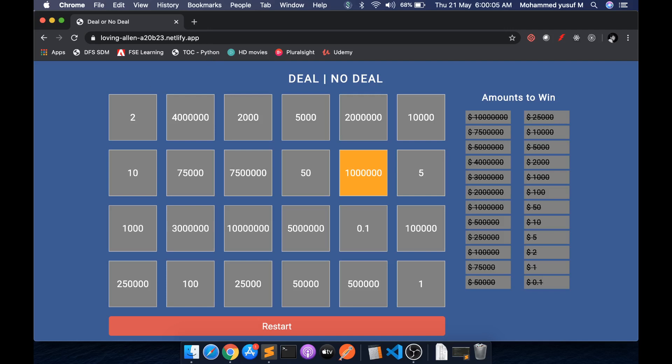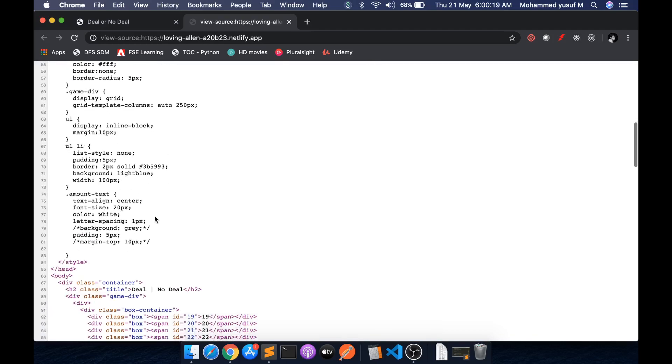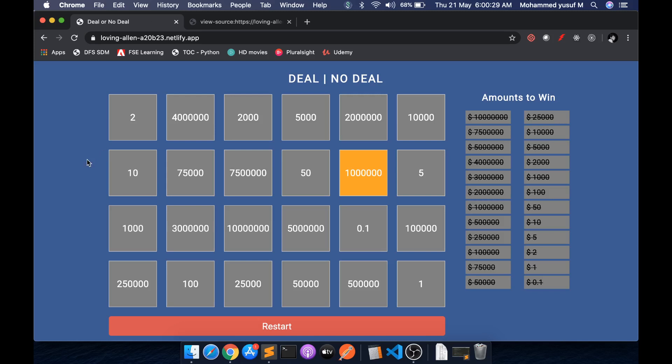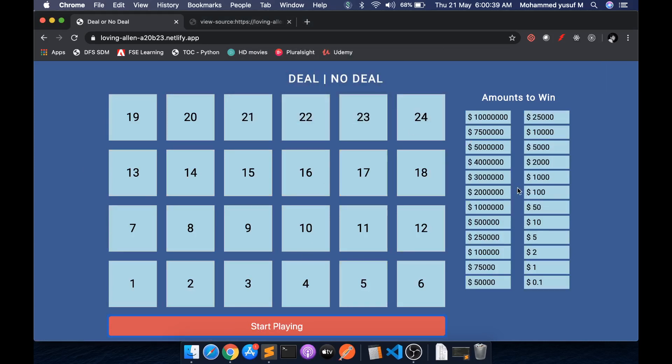Let's jump into the details. I'm doing everything with simple HTML, CSS, and JavaScript — all in a single file. If you go to page source you'll see CSS, HTML, and JavaScript all on one page. You can copy the whole thing, paste it into a text editor, save it, open it in the browser, and you'll see the game. The core logic uses an array of 24 elements ranging from 0.01 to 1 crore, and there's a method to shuffle that array so the values are randomized.